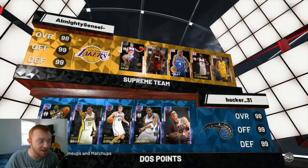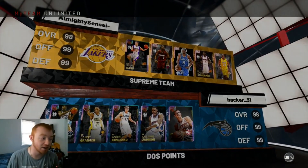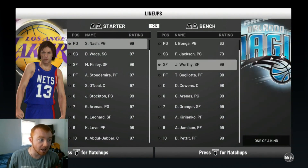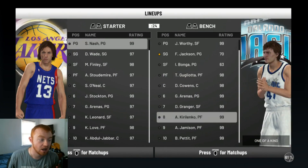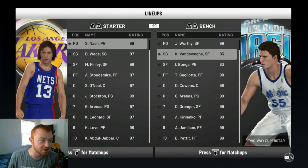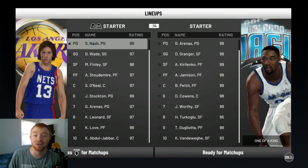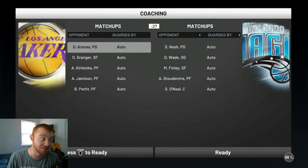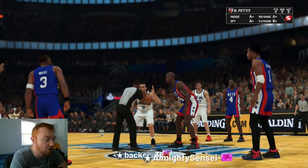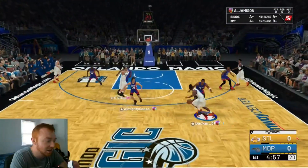Let's see who our opponent is going to have — he's got Nash, Dwyane Wade, Michael Finley, Amar'e Stoudemire, and Shaq. So he doesn't have that great of a team, which is pretty good. He's using a point guard which I was really nervous about because I actually wanted to be able to use Gilbert Arenas, so it's nice to see. Pettit on Shaq will be the only real mismatch we've got going on here, and we win tip-off.